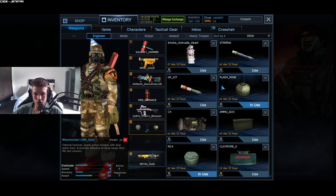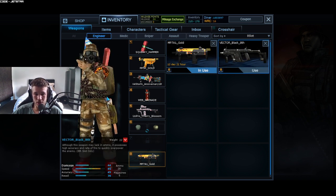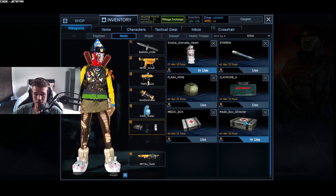We don't actually have any permanents for sixth slot at the moment. Going down, for eighth slot we have the Vector Eighth, and that's all our weapons for Engineer. Moving on to Medic — it's very similar, the only difference is I have a couple of different items in sixth slot.